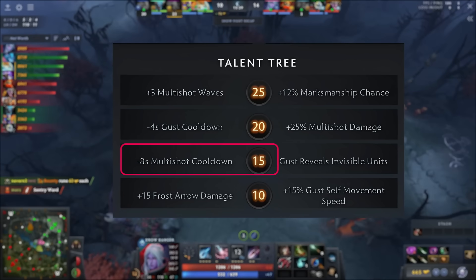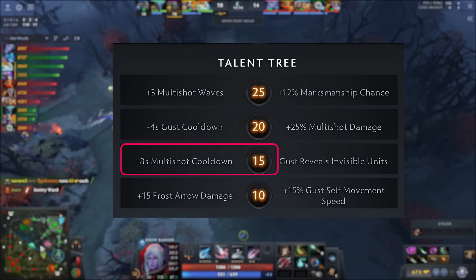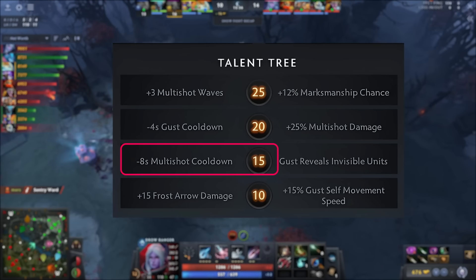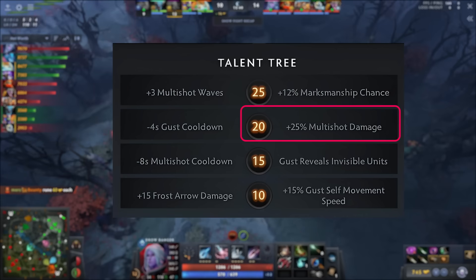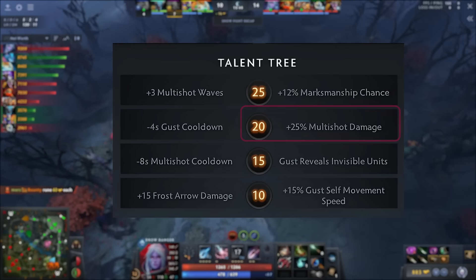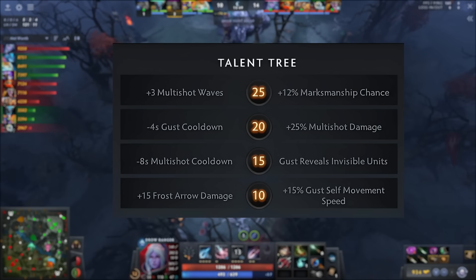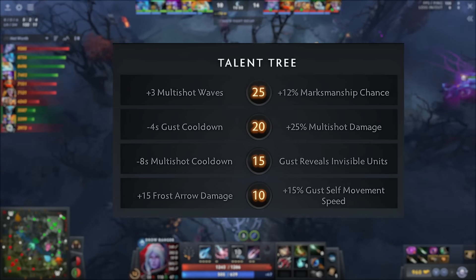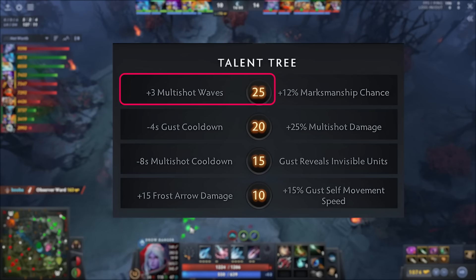At level 15, he takes the minus 8 seconds multishot talent because it allows him to clear waves faster and as a result farm faster — the Gust talent is quite literally useless. As for his level 20 talent, he takes the multishot damage because it scales throughout the game; the silence cooldown offers nothing in comparison. Lastly, for the level 25 talent, he can go for either depending upon the situation. If he is in a position where he will be allowed to right click a lot, he prefers the crit chance increase. If he wants to play from a distance or won't be able to right click much, he prefers the multishot waves talent, which is especially good against Lark because you can do damage through his cloud.